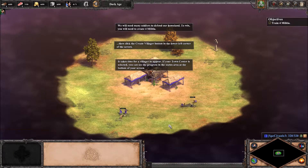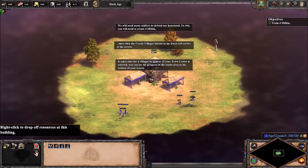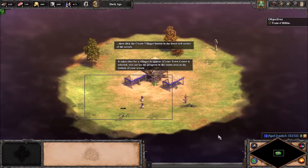Ah, playing both Age of Empires games at once is a bit of a problem. If your town center is selected, you can see the progress in the status area at the bottom of your screen. Why can't I garrison them?